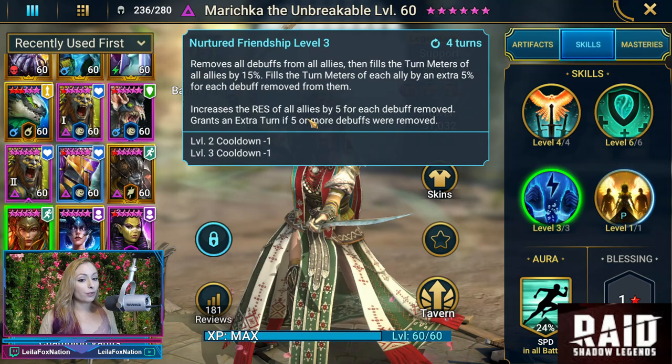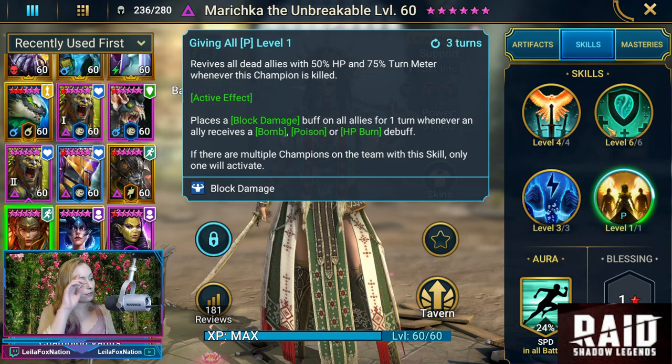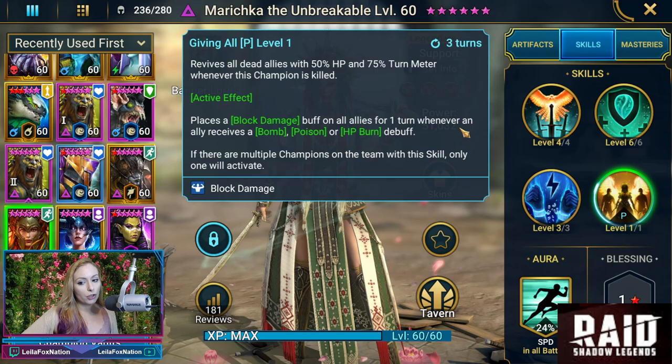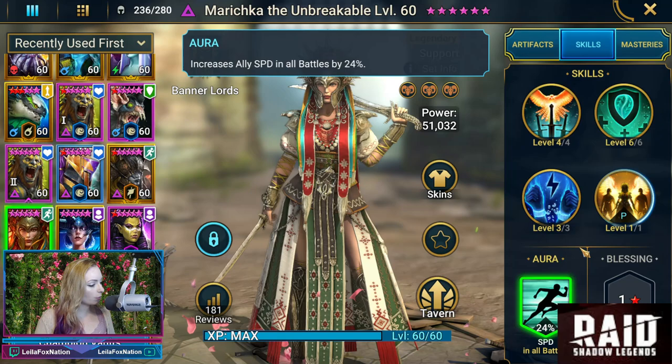Nurtured Friendship is the A3: removes all debuffs, fills the turn meter, and increases resistance as well. She's insane in almost every aspect of the game. That skill seems particularly beneficial in Sand Devil. Then her passive is called Giving All: revives all dead allies with 50% HP and turn meter whenever she is killed. It also places block damage for a turn whenever an ally receives bomb, poison, or HP burn. Her aura is ally speed in all battles by 24%, so she has a very nice aura as well.